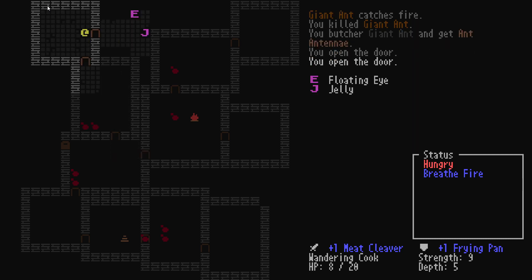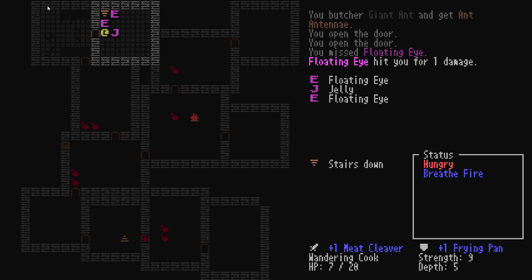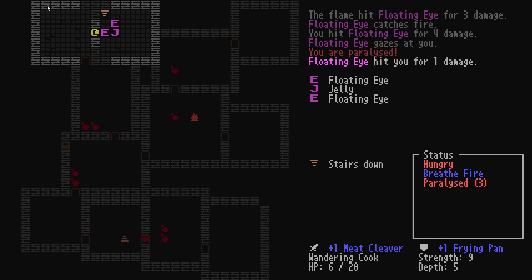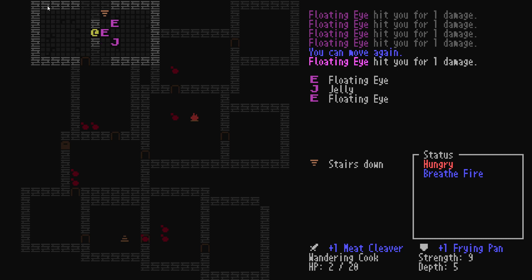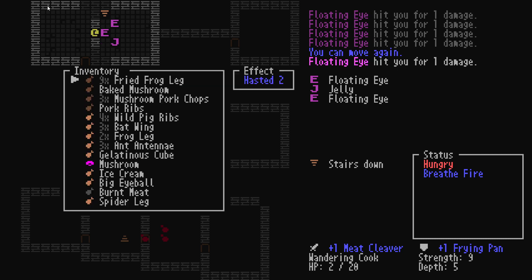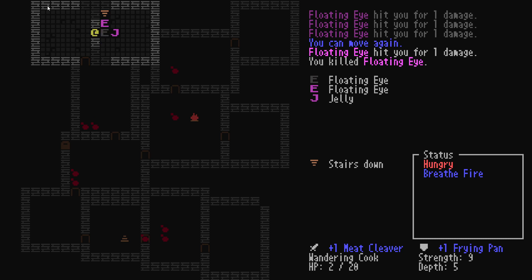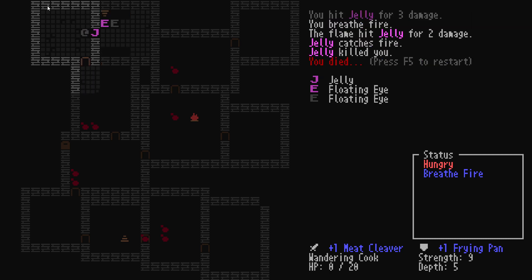Do I breathe flame whenever I attack stuff? Is that how it works? It seems to be sort of random, or triggered on doorways or something like that. Oh, I got paralyzed — that's where paralysis can come in, I guess. These guys can paralyze you. I died.